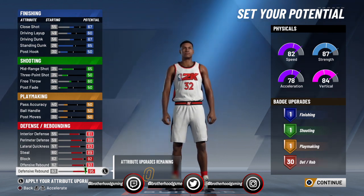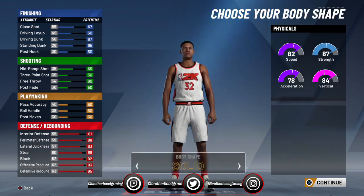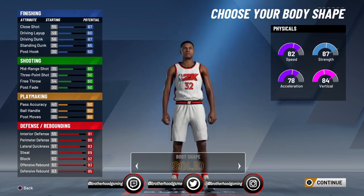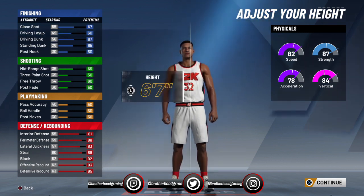From defense, playmaking, shooting, and finishing — you should have it all set up like this. Right now these are your attributes and your caps, but they're going to raise depending on your height, wingspan, and weight. This will also affect your physicals, but your badge upgrades will not change at all — it won't change. I did 'built' for body type because it just looks better, but anyway that doesn't really change anything.